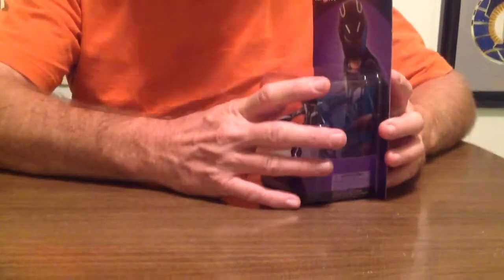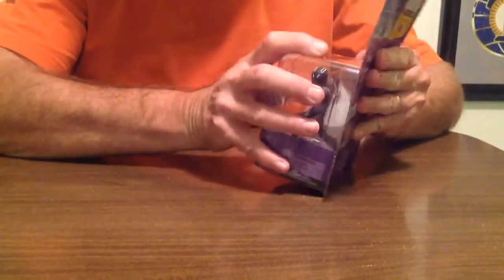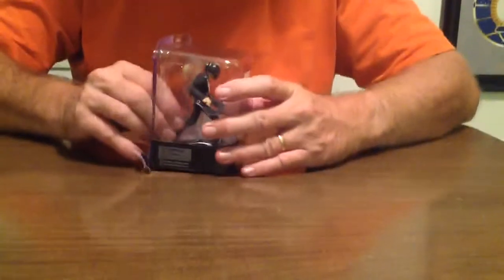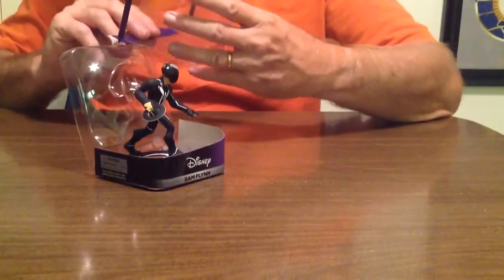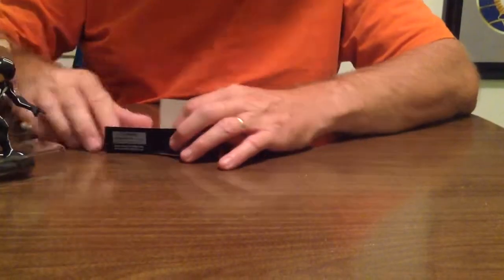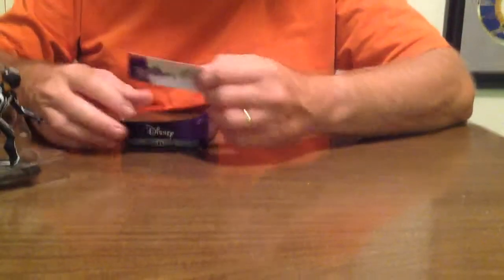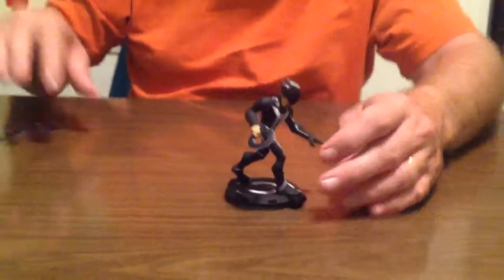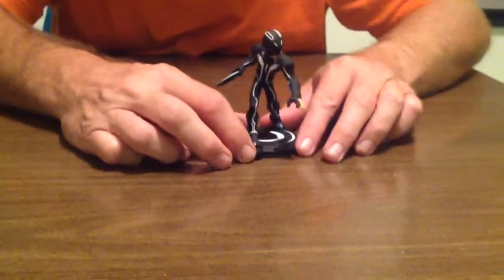Let's get him out of the box. We will see who he is, let's see what he is. Come on! Anyway, here's the card that comes with it. And here is Sam Flynn — he's a pretty cool, pretty cool looking guy.